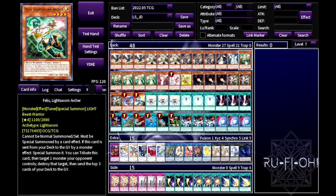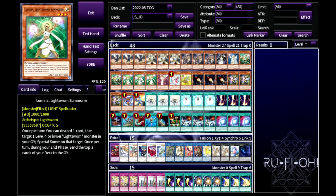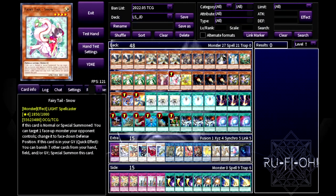Triple copies of Lumina — our second best normal summon after Raiden. A lot of the time it sets up our plays and builds board presence. A single copy of Minerva — really cool option, mills another one over, it's another name, and can help you search your dragon if you have enough targets in the graveyard.